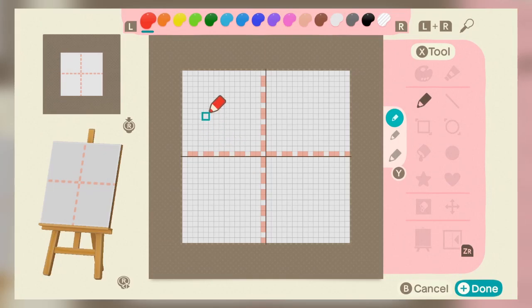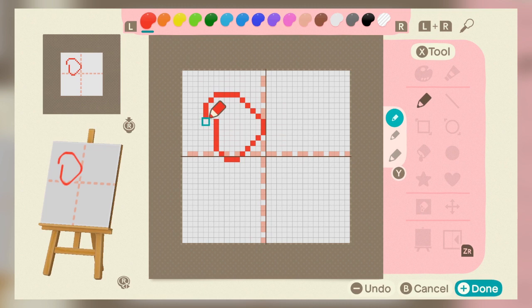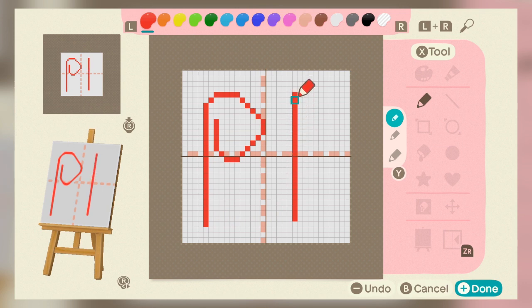Designing in New Horizons is awful in just about every way possible. Having to colour each of the tiny squares perfectly just isn't fun at all, and trying to design something in handheld mode while my Joy-Cons are drifting just makes me want to cry. You'd think that because the Switch is a tablet with touchscreen capabilities, you would be able to use the touchscreen to design — but you can't, and I do not know why. I really hope that feature is added in a future update.